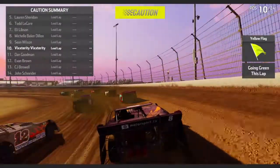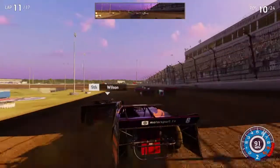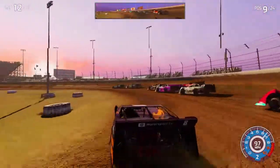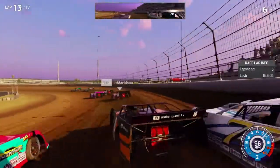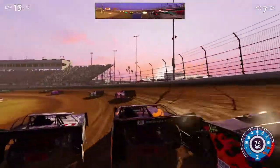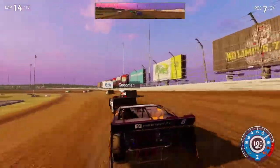We have a little bit of side damage but we're still not pitting. Here we go, starting on the outside again. Let's go — oh my god, that works so well. We're trying to go to the inside of Todd Leguire — he doesn't care, he just ran us onto the wall. These guys are getting rough — four laps left. That's why starting on the outside line gives you bad luck.